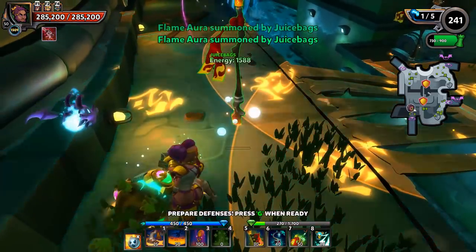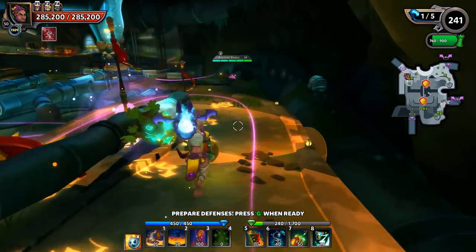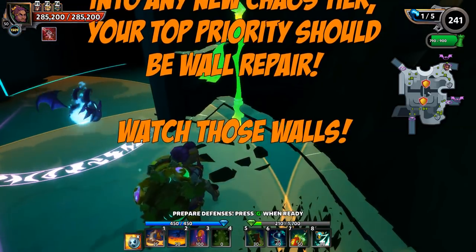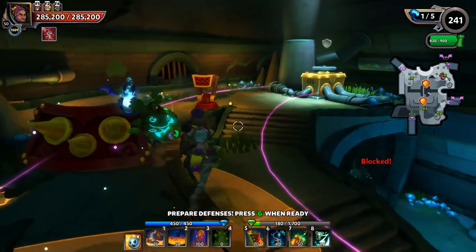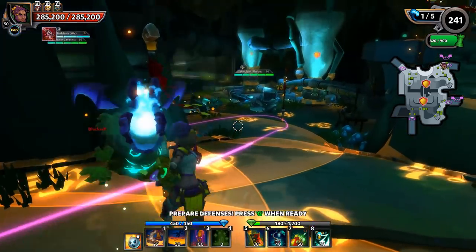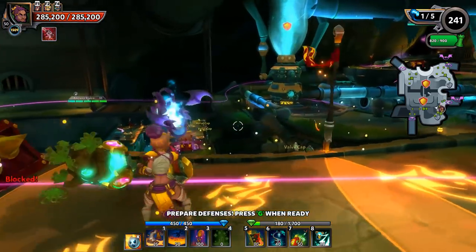We'll throw a Poison Dart Tower here and then load it up with Flame Auras to handle the Geodes. As you can see, we have 140 DU left - do what you want with that 140, but this basic build should hold up in Chaos 3 with quality Chaos 2 gear. You can always stack more Flame Auras, or switch it up to something different like Skyguards and a couple of Geyser Traps. The main thing is to either avoid or carefully place any projectile defenses that you use.